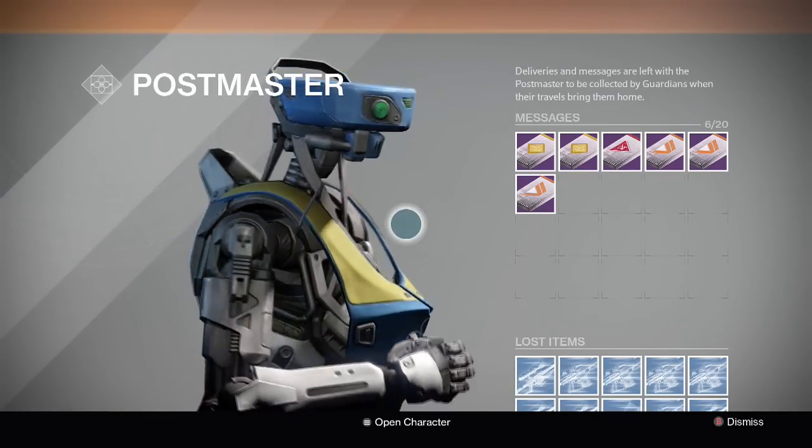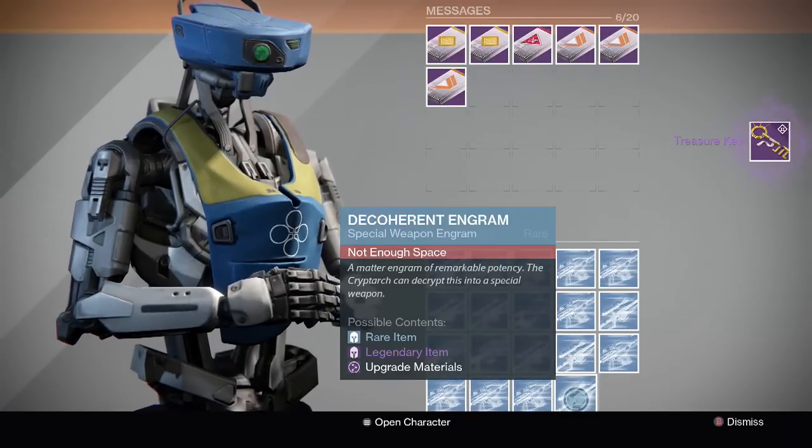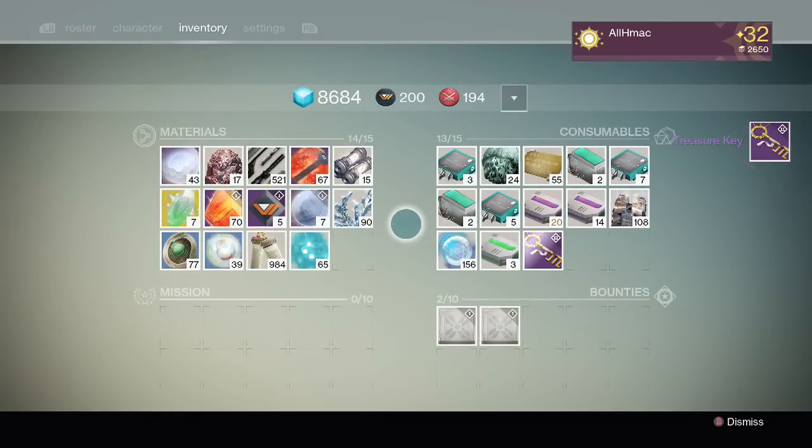Here I'm showing what it looks like, because my inventory was full when I got it originally. As you can see, the description says it is used in the Prison of Elders beneath it to get loot.